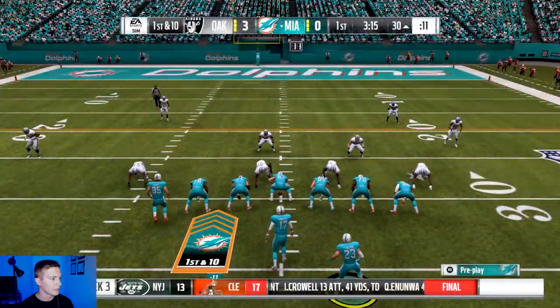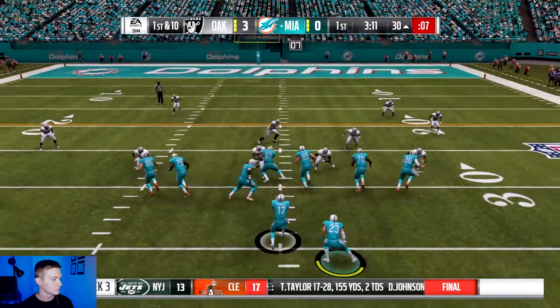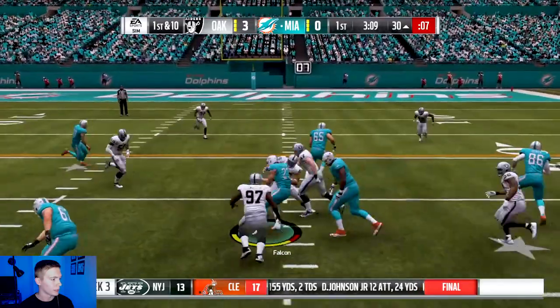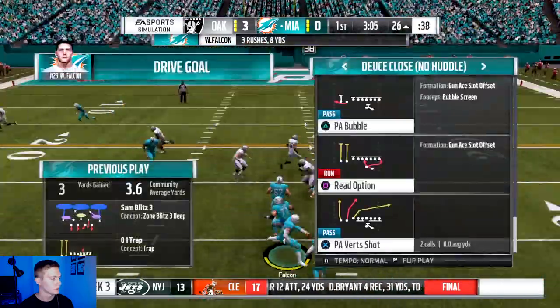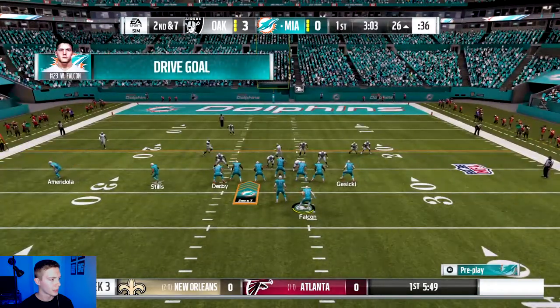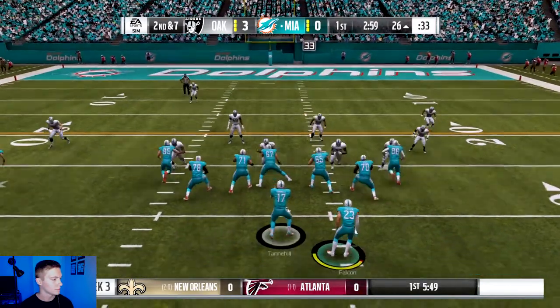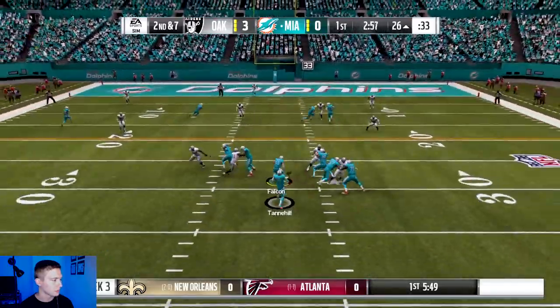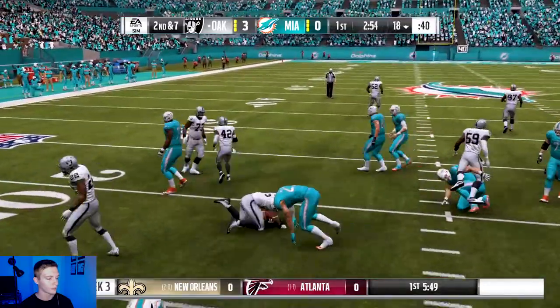Alright, it's first and ten on the 30 yard line. Hand off to Wade up the middle, gained about four. Doing a little bit of a hurry up here, trying to catch the defense off balance. Play action pass — Tannehill throws an interception. Wade makes the tackle.